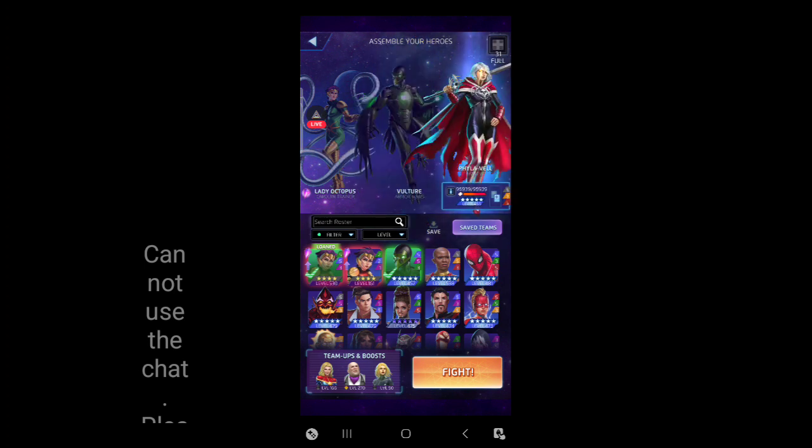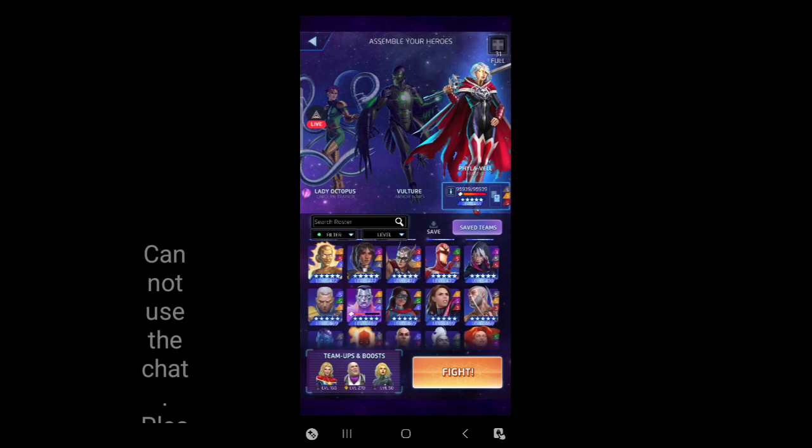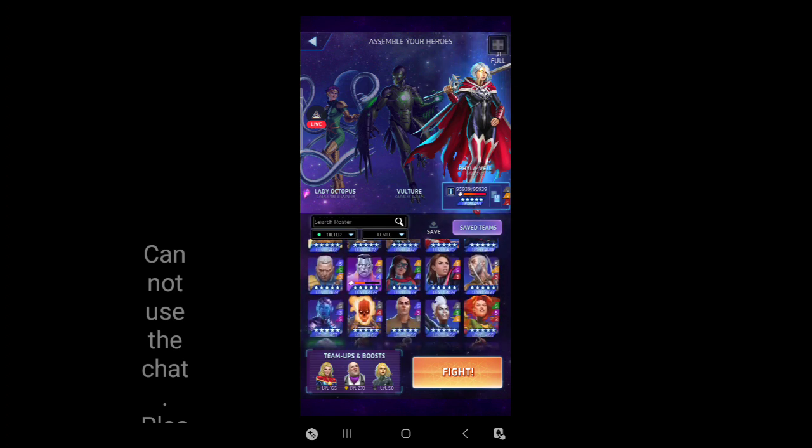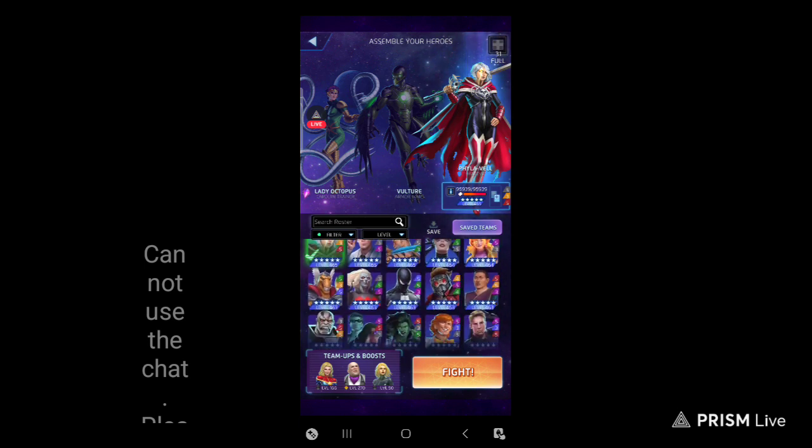I could see maybe five-star Captain Marvel, because her yellow could put Vulture in the air as well. So they could trade AP back and forth basically - Marvel would put Vulture into the air, Vulture goes in the air and makes more yellow, Marvel could keep just throwing people in the air all day long, keeping that AP spam going. But you'd have to get it off at least once to start that train.